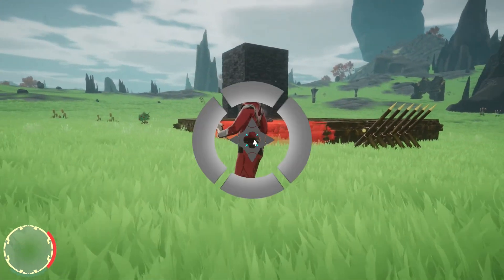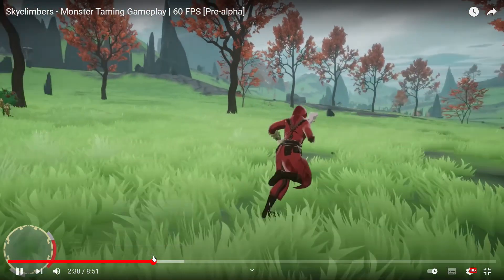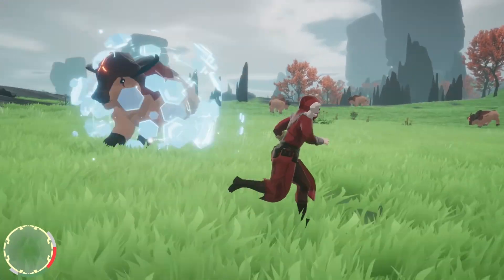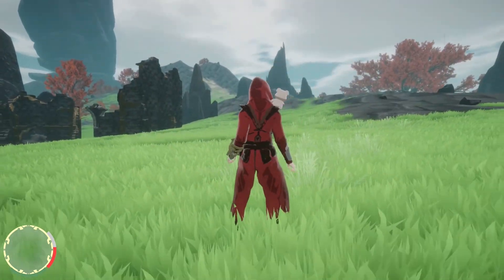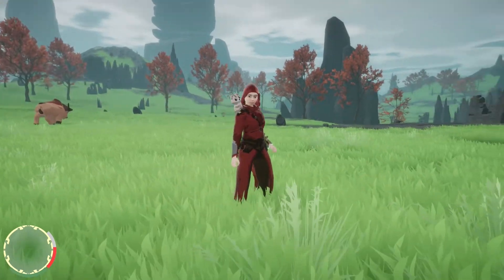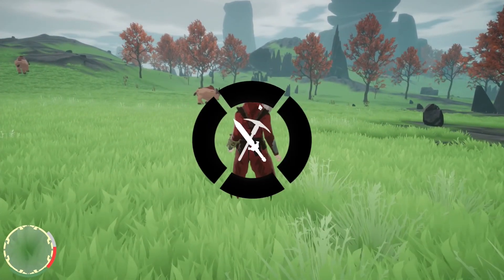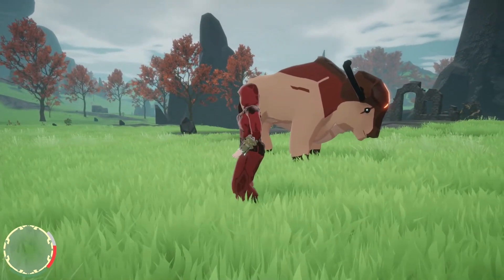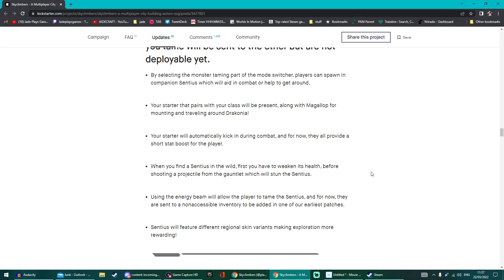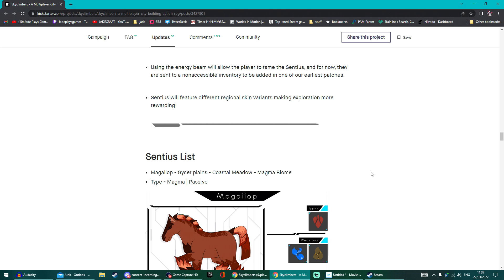Probably the most exciting feature for many is monster taming. In Skyclimbers you whittle down a creature's health, stun it, then tame it. Depending on your chosen class, you get a starter creature along with a Maga Gallop for mounting and traveling around Draconia. To find a wild Sentius — what the creatures are called — you weaken its health by shooting a projectile from the gauntlet to stun it, then use the energy beam to tame it. For now, tamed Sentius are sent to a non-accessible inventory to be added in an early patch. Sentius will have different regional skins, making exploration more varied.